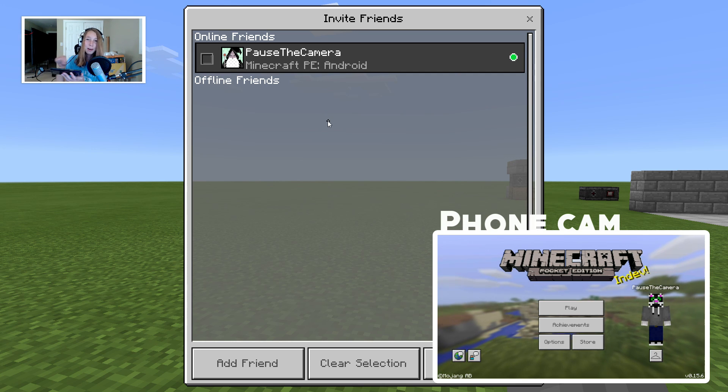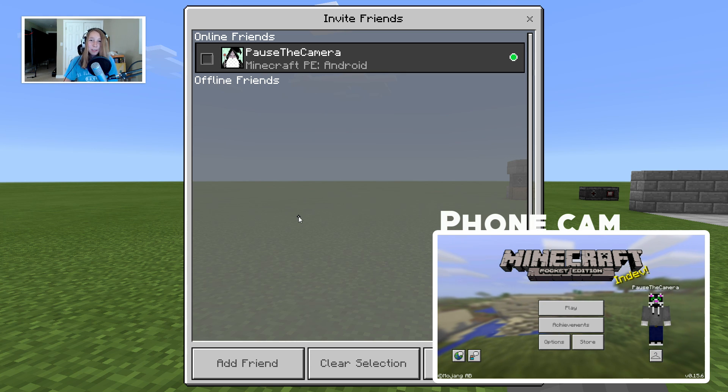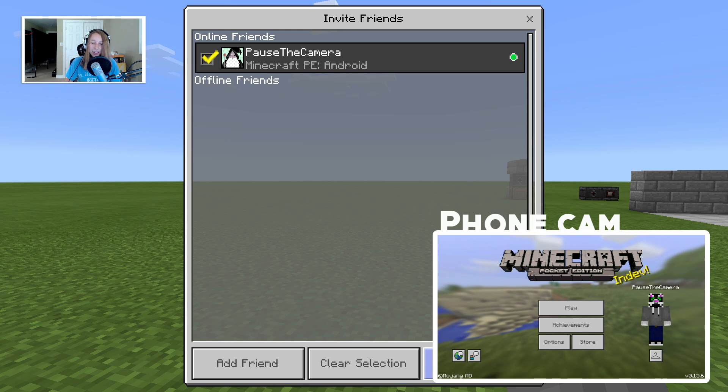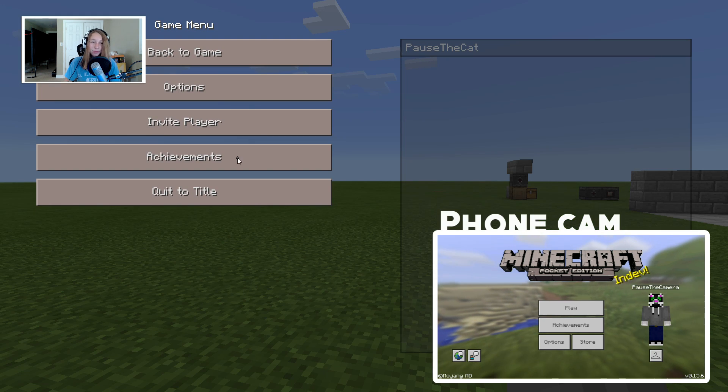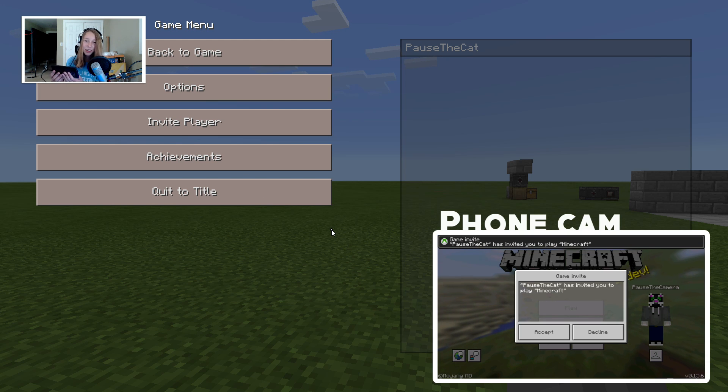You can see on my phone that I am using my Pause the Camera account in Minecraft PE. So I'm just going to check this off, and then hit Send One Invite. Alright, so that should do it. Then on the phone, I get a little invite message that you should see, and I'm going to hit Accept.